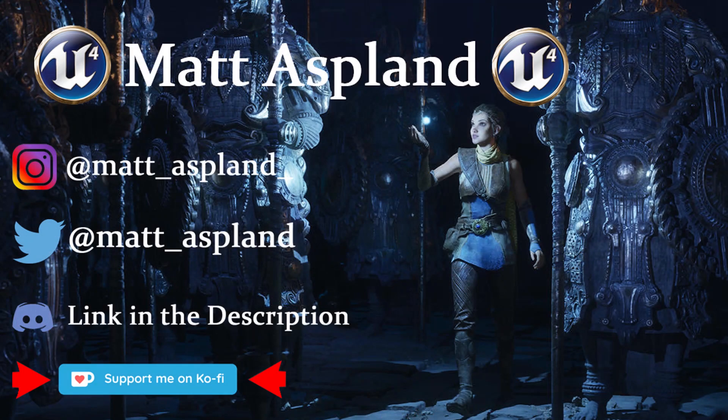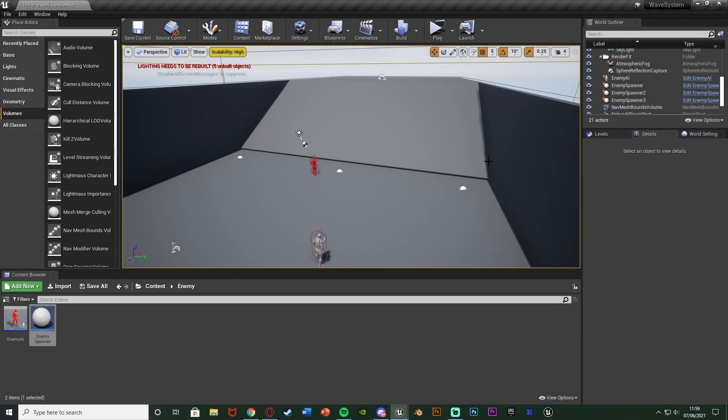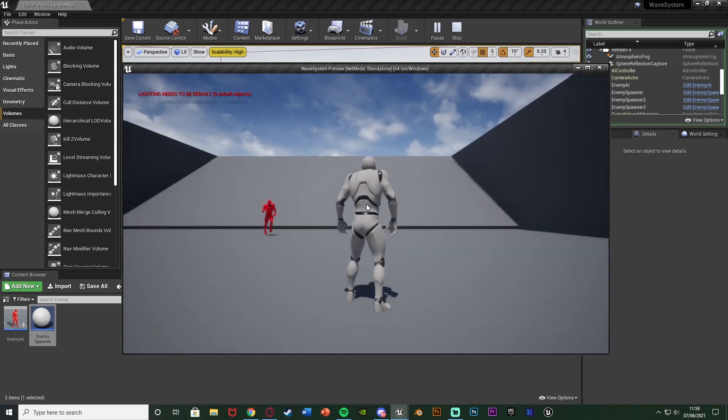Hey guys, welcome back to another Unmentioned Thought Tutorial. In today's video I'm going to be showing you how to create a horde system or a wave system. Essentially a load of enemies will spawn in waves. When you kill them the next wave will spawn in, and each wave will increase in the amount of enemies spawned each time. Let me hit play and show you what we're going to make today.